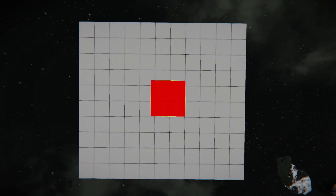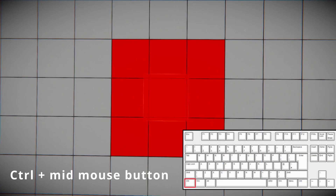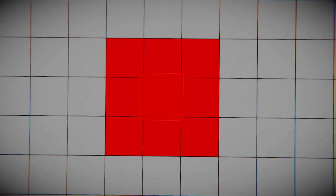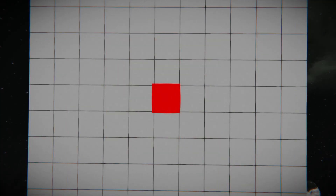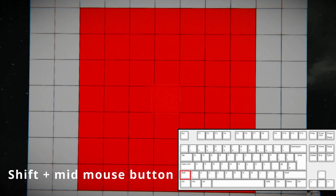Let's start with the functions for recoloring blocks. I'm pretty sure most of you know that you can recolor a block by using the middle mouse button. But if you do it while holding Control, it will affect a block group of three by three by three. And with Shift held, it's very much the same but with a block group of seven by seven by seven.